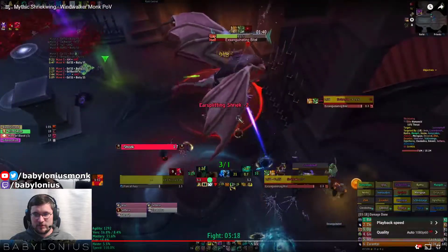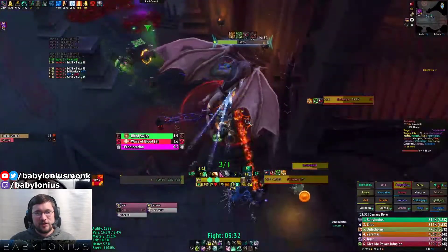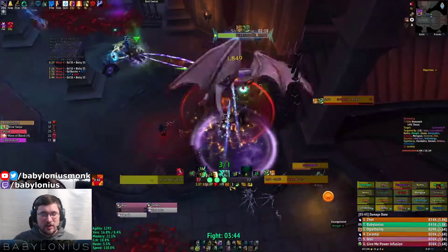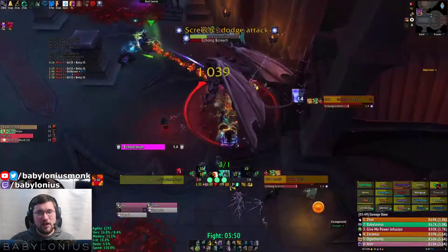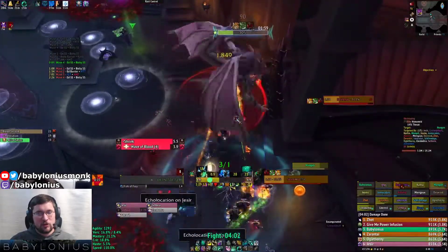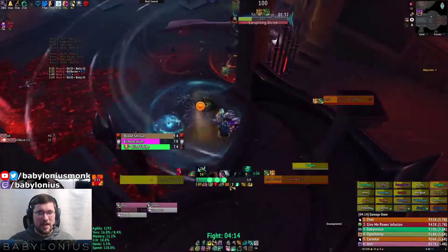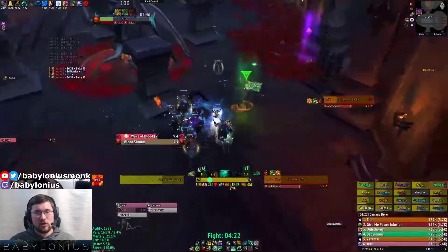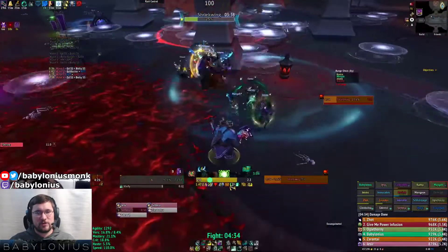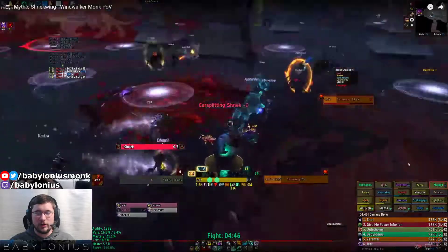I'll speed things up a little bit to get through the end — the kill video itself is also on my channel so check that out. You can see there I took a Blind Swipe I shouldn't have — I didn't have any of my defensives up. The damage in this fight is primarily physical. The echolocation and sound-based attacks deal what's called sonic damage, which is both physical and magical, so you can use Diffuse Magic if you wish, although Dampen Harm will probably get you more use due to things like Wave of Blood and Blind Swipe being single target physical damage.